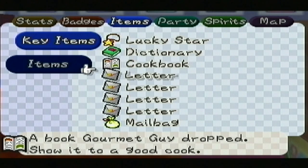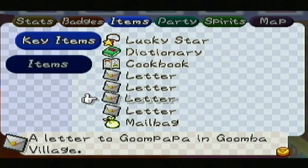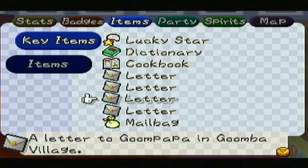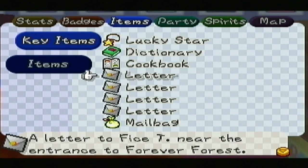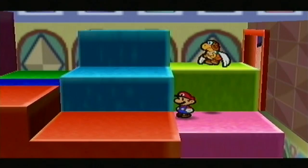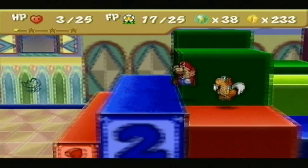We've got a dictionary, cookbook, and a mailbag. We got this mailbag to return to the post office. We've got a letter to Colorado, one to Goompapa, Nomadimouse on the road — I'm assuming he's in Dry Dry Desert — and a letter to Feist Tea near the entrance to Forever Forest. Most of these are pretty close to Toad Town, but I don't want to do side quests in the middle of a chapter. Side quests are meant to be done in between chapters.